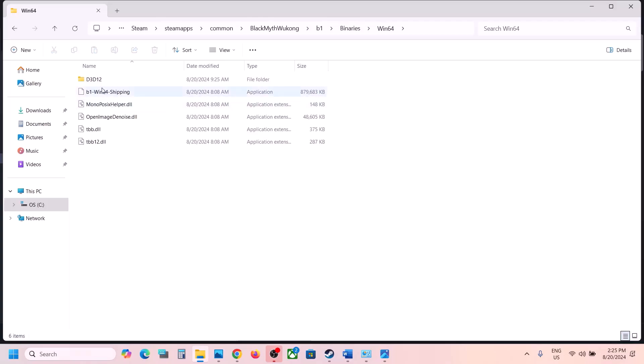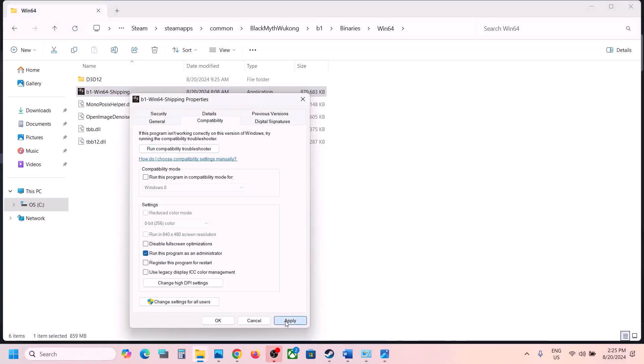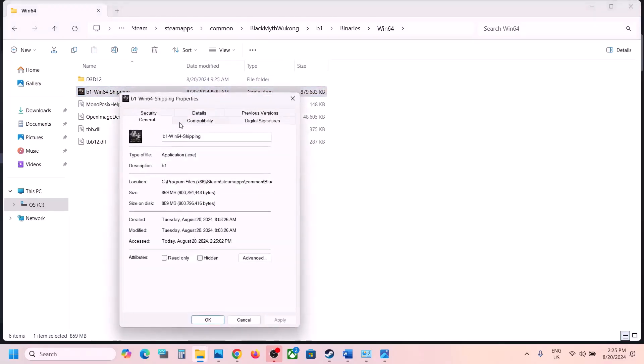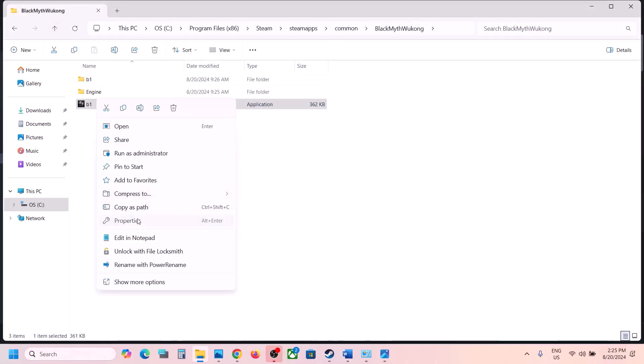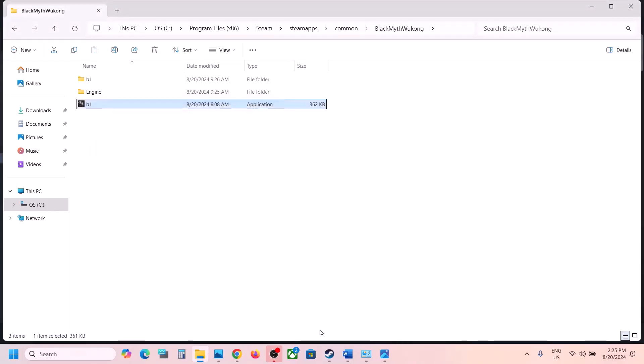If the above doesn't work, open the B1 folder, then Binaries, then Win64. Right-click the EXE file there, select Properties, go to the Compatibility tab, and run it as administrator. If that doesn't work, try Windows 8, then Windows 7 compatibility mode. Also try checking 'Disable full screen optimization' — this has worked for many players. If none of these work, you can uncheck all the boxes and follow the next step.